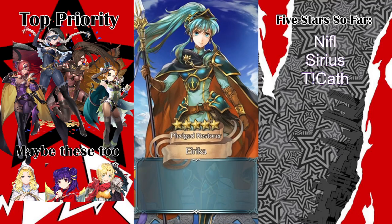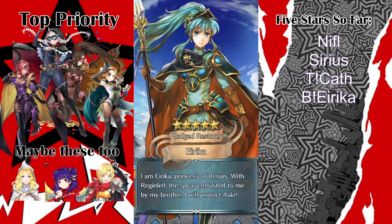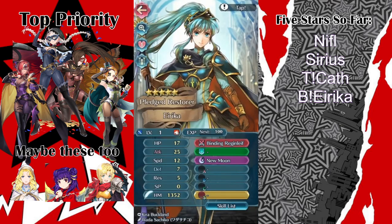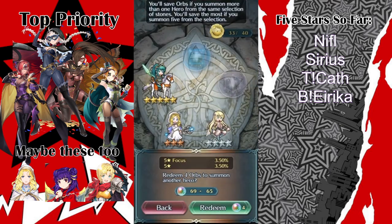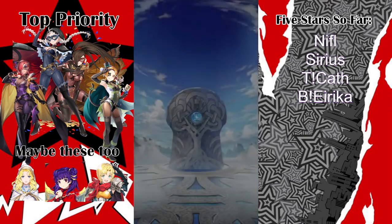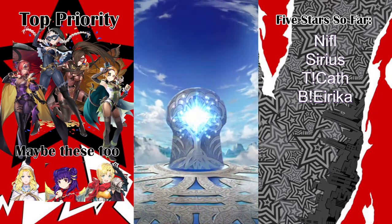Brave Erica wanting to show up one last time before the next CYL appears. Plus defense — that's not that good, but that's a merge. She also has really good skills. I think I'm gonna merge her — yeah, I'll merge her. That's fine.